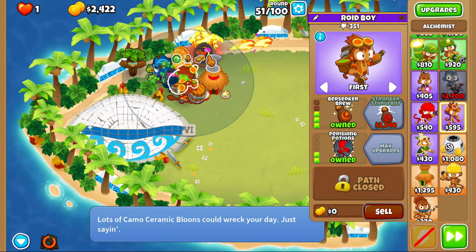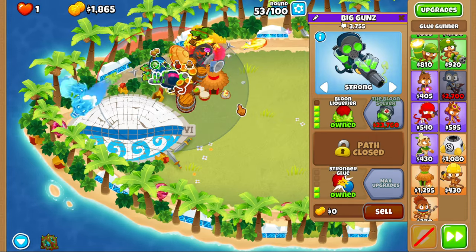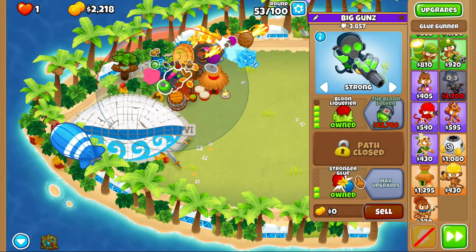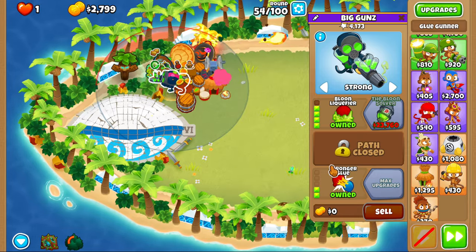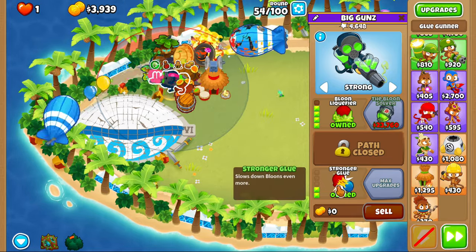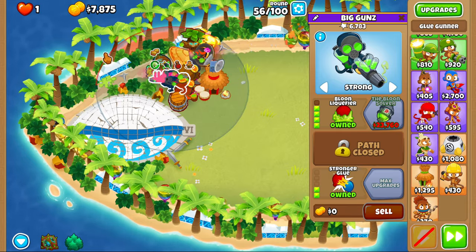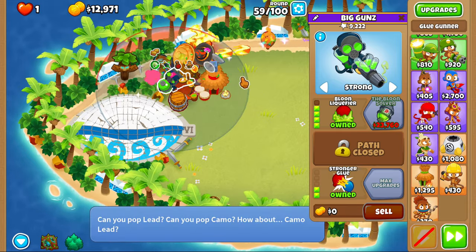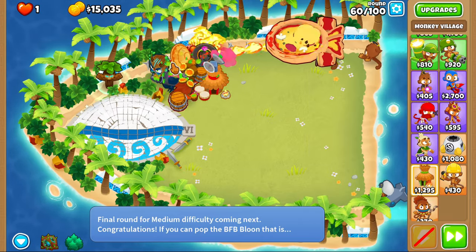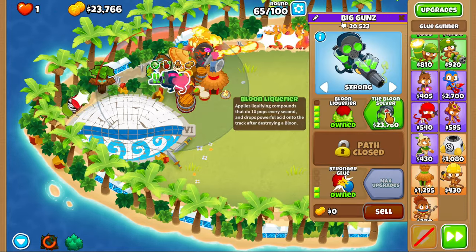Now we're gonna get both of them with stronger stimulants. One of them got stronger stimulants — now we're gonna save up for balloon solver. Usually I go middle cross path, but I'm going bottom cross path. I've watched a couple guides and a lot of them are doing the bottom for this — I'll put some of those guides in the description. Round 60 — push down our bramble here, easy. We got balloon solver.